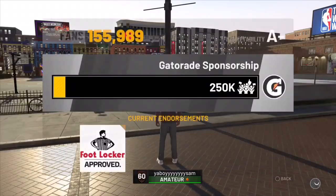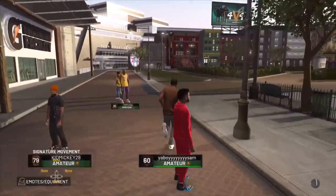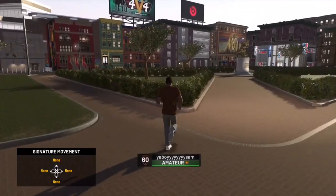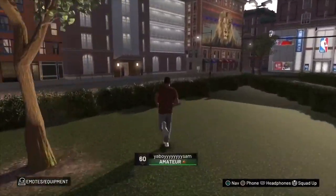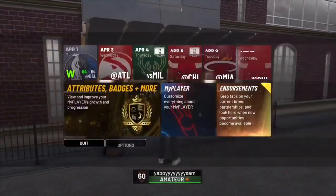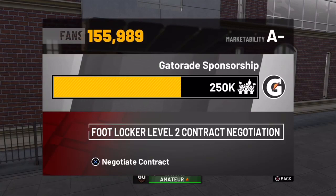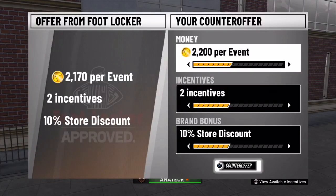We're in the neighborhood now. As you can see, we went to our endorsements and we have our level two contract negotiation. Like I said, if you didn't get it when you went to the neighborhood, come over to your My Court, go inside, come right back out, and you will have your level two contract negotiation.